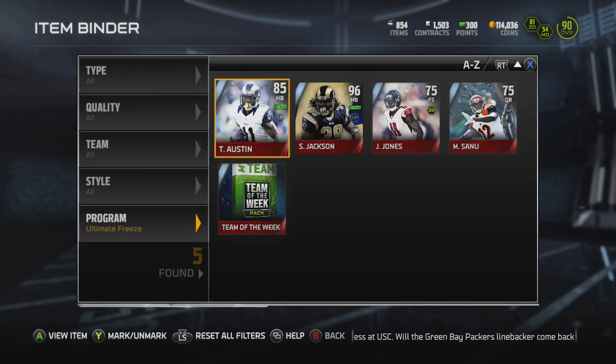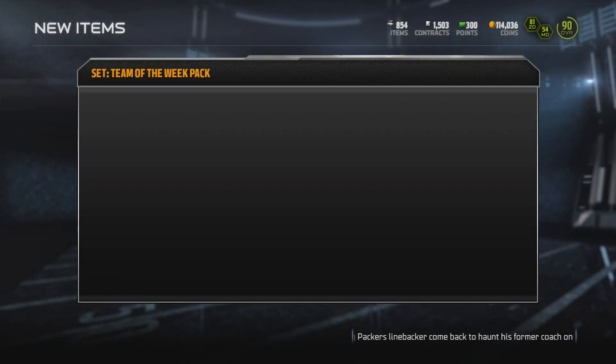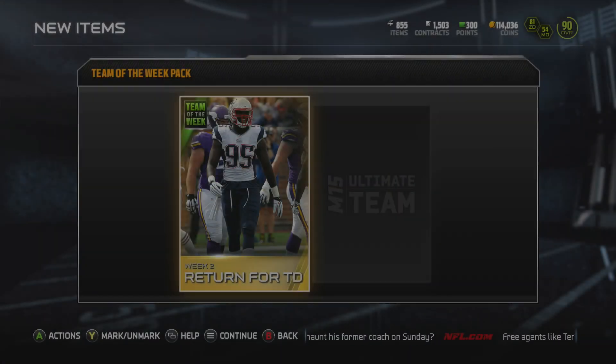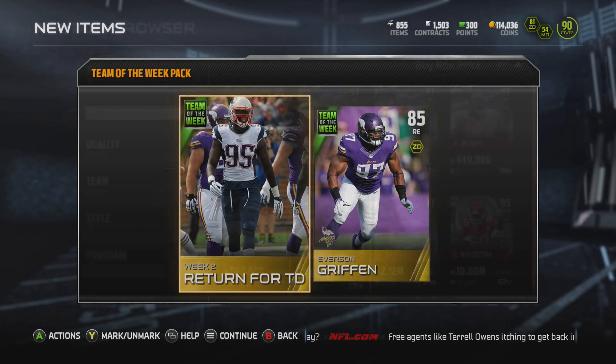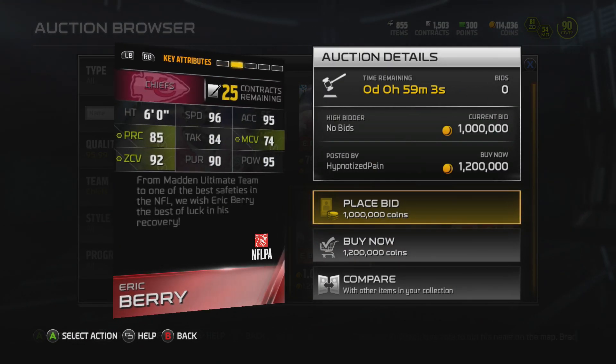Now, I had three gifts. Two of them opened up today — they were quick sells. And I also had the Team of the Week gift. You're going to find yourself a collectible and a player in here. So I'm going to go ahead and open this up. We get a Week 2 collectible and we get Everson Griffin. I went around and saw some pictures of other Team of the Week gifts, and I'm pretty sure I had the worst one.